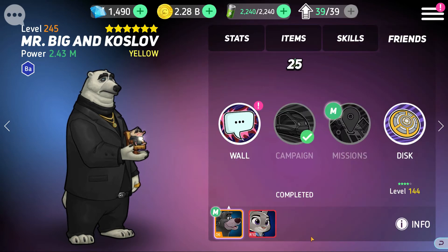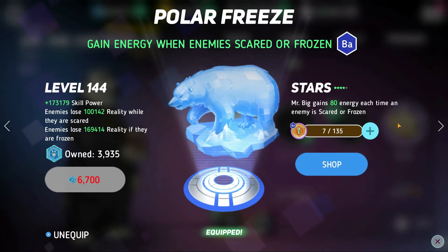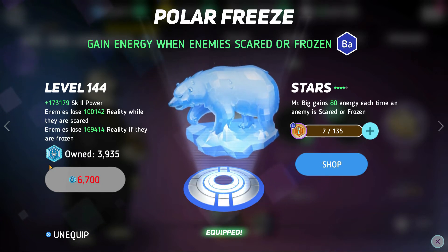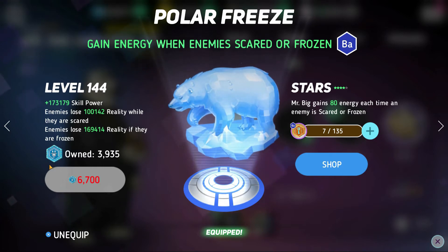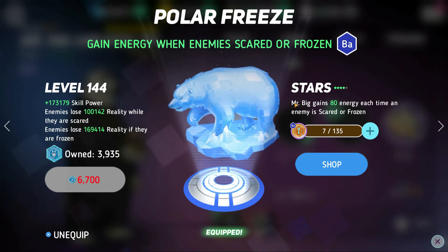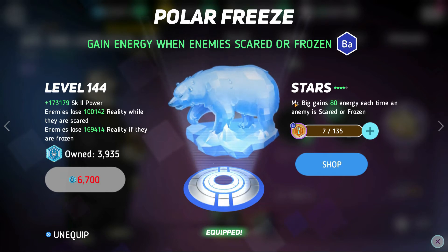Let's move on to the friend discs. The blue friend disc is the one I personally use — I think it's slightly better for general use. On the disc level side, Mr. Big gets more skill power and enemies lose reality when they are scared and frozen, making his skills deal way more damage. On the star level side, Mr. Big gains energy each time an enemy is scared or frozen, so he can get his Polar Freeze off even faster.